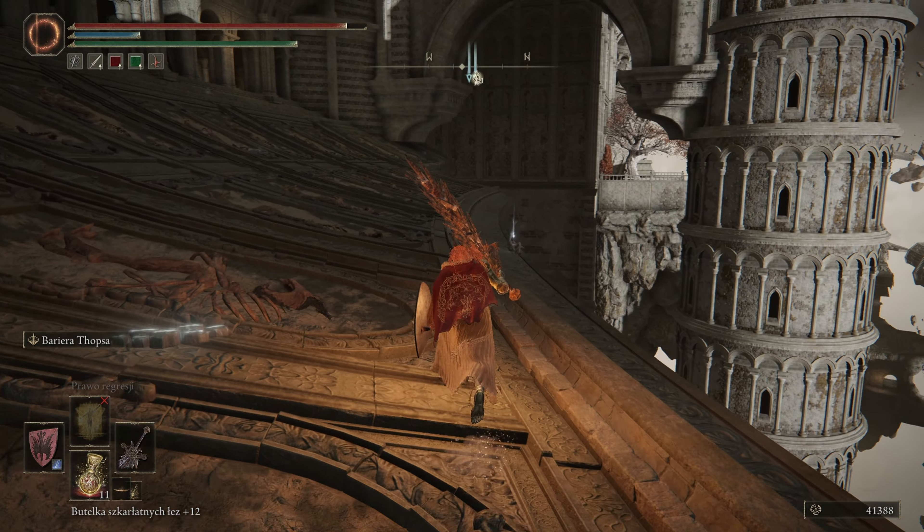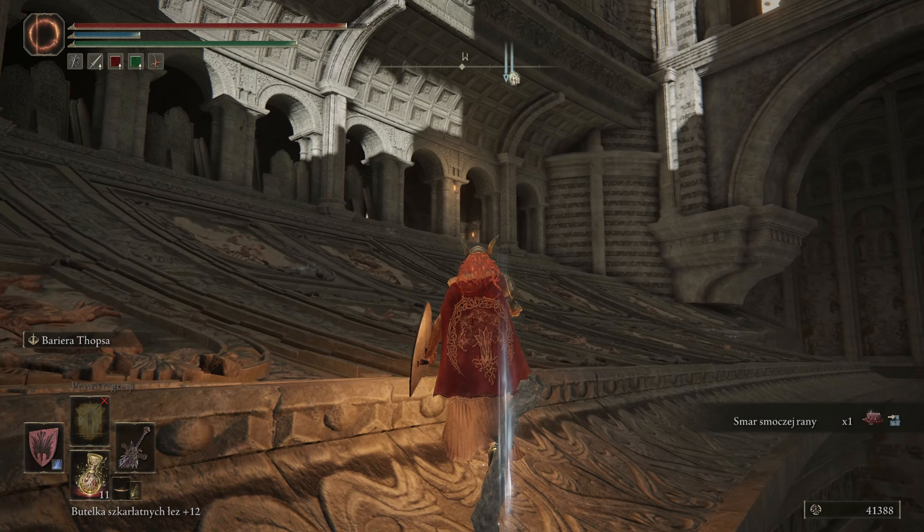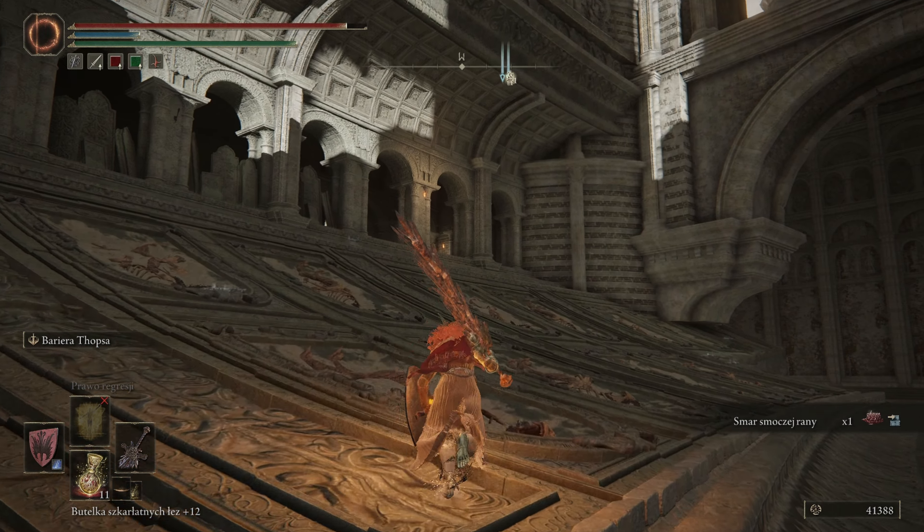Kontynuujemy naszą przechadzkę dalej. Tutaj tych smoków jest naprawdę dużo. Będziemy walczyć też z największym z nich, z najsilniejszym – ale to jeszcze za pewien czas. Wtedy też ulepszymy sobie tą igłę i kieli, żeby zniszczyć efekt szalonego płomienia, którego jeszcze nie wziąłem. Pokażę wam potem jak go wziąć i jak zniwelować.